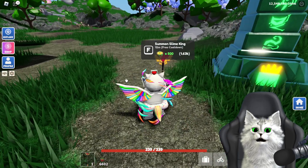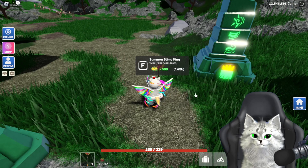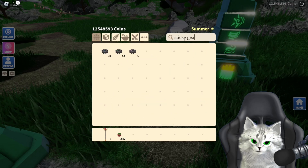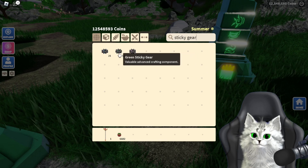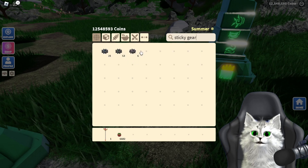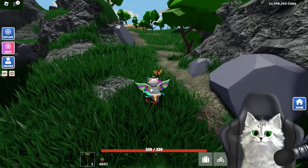This is a great way for beginners if you want fast coins — you can easily get sticky gears and sell them at public marketplaces. There's green sticky gear which is the cheapest, then blue sticky gear, and pink sticky gear is the one you can get the most money from. So that's a good way to earn.